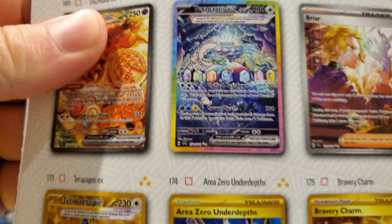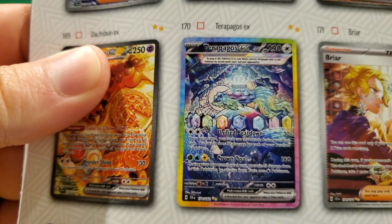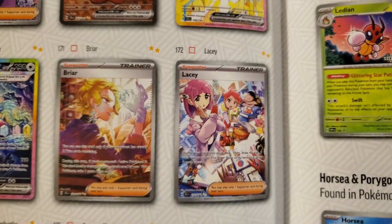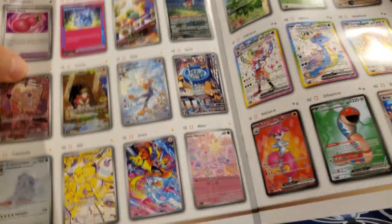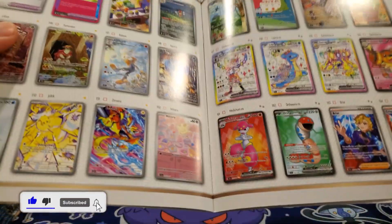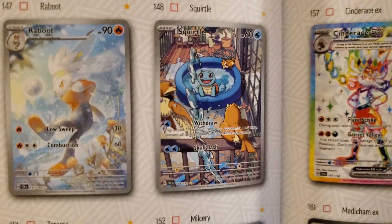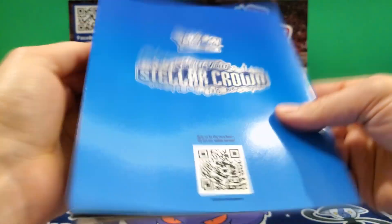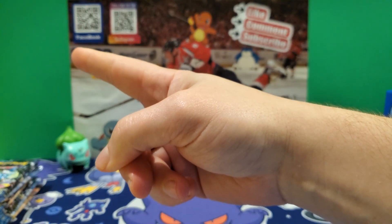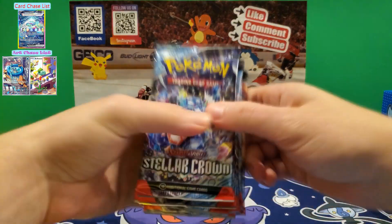I'm gonna check the cards we're actually looking for. The Terapagos — that's the card we're all looking for, the chase card in this set. Also Lacy as well. What I am looking for are two illustration rare cards that are pretty nice. Here's one of them — the Bulbasaur, that's such a nice card. And I think it's the Squirtle right here — look how cute that Squirtle is! Those two cards are the ones we're looking for. Let's get started with the packs.